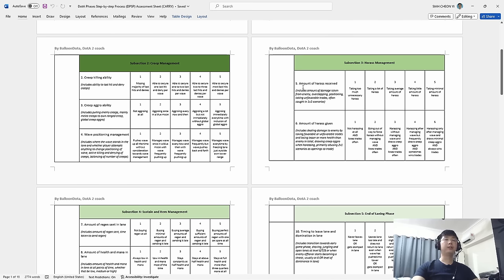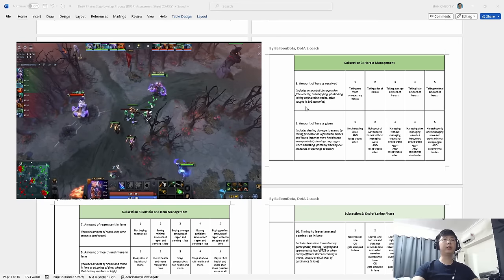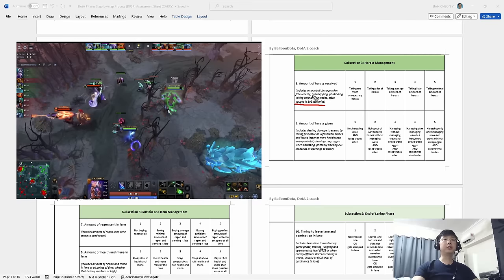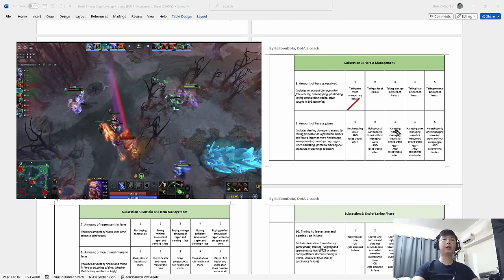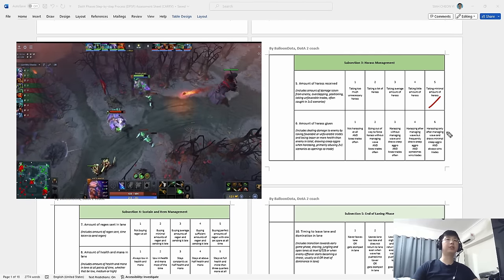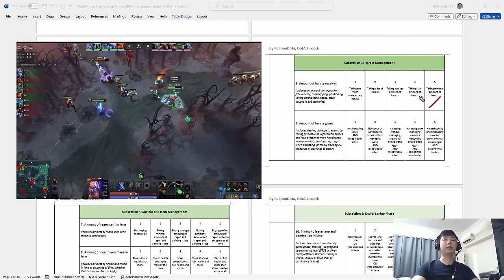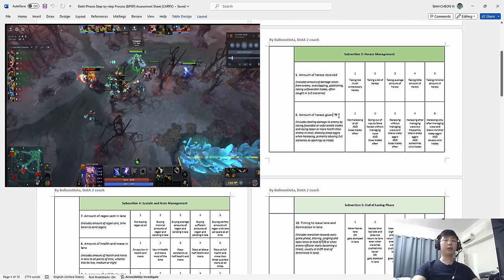Next, amount of harass received. When you play the lane, how often do you get hit? Do you get hit for nothing, do you often get caught in a 1v2 when your support is pulling, do you overstep or go out of position? If you do all of this and take too much harass, you get a one. If you take minimal harass — such as when the support tries to harass you but you're standing away so you don't get zoned out — you get a five.